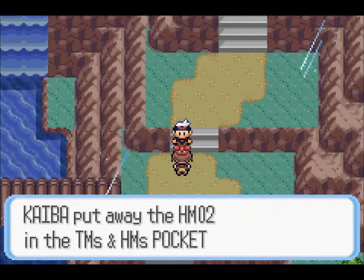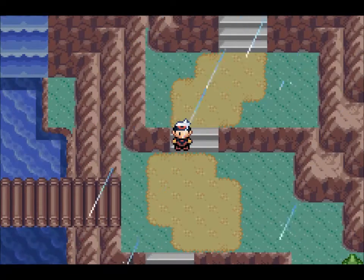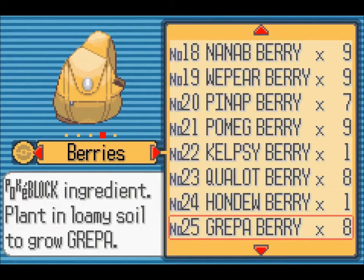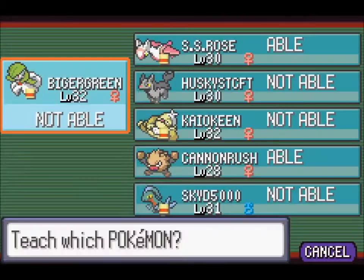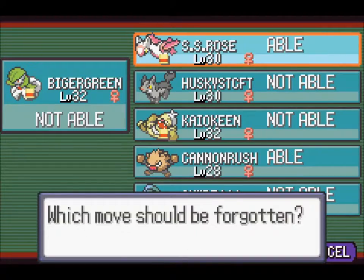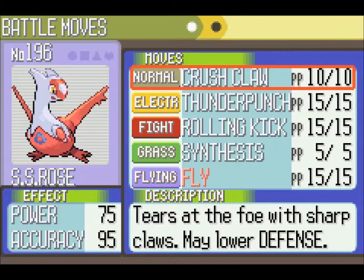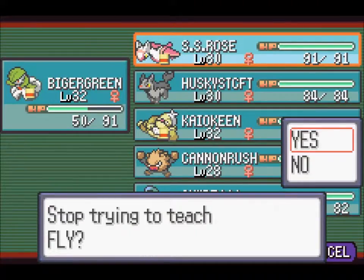HM02 — and I think that is Fly, right? Yeah, that's Fly. We'll check out the HM compatibility with our Pokemon. Fly is a decent move with good power. It won't get STAB from our team, but it's still a good move. Yes, it takes two turns, but AI doesn't make use of that invulnerability turn, so it's essentially like a one turn move. Cannon Rush is able to use it. Super Saiyan Rose is able to. I don't exactly want to carry around Cannon Rush, so probably the best choice is Super Saiyan Rose. We can always replace Crush Claw. I'm worried about the second move that Super Saiyan Rose picks up — that's five levels away, but still.